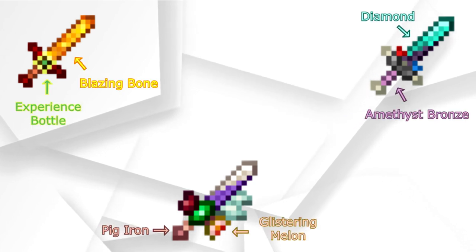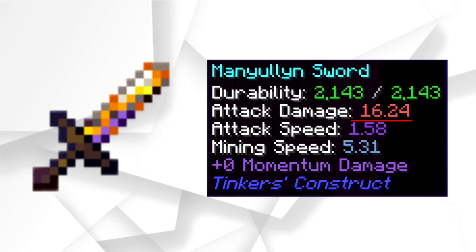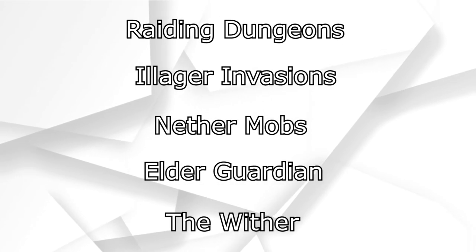There is no single strongest sword in Tinker's Construct. Every sword has its own use depending on the material it's made of and the upgrades it's given. The sword I'm about to show you focuses entirely on maximizing DPS to all mobs, however there are other options depending on what you're looking for.